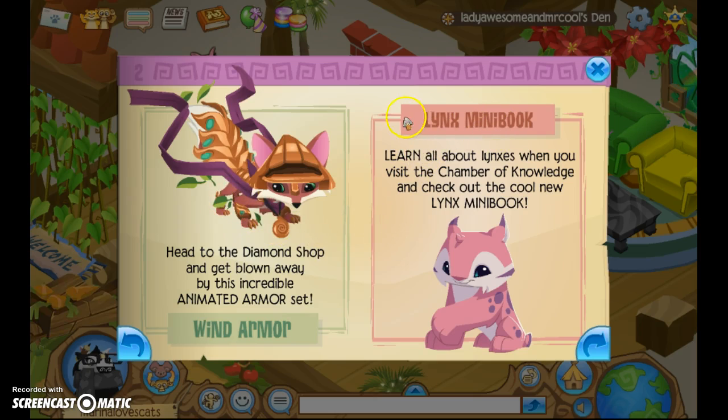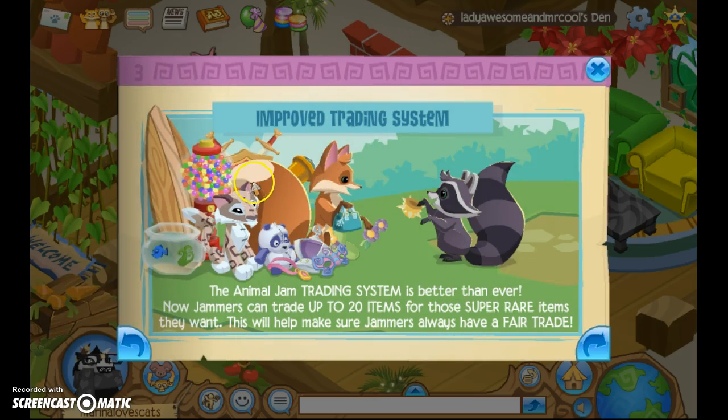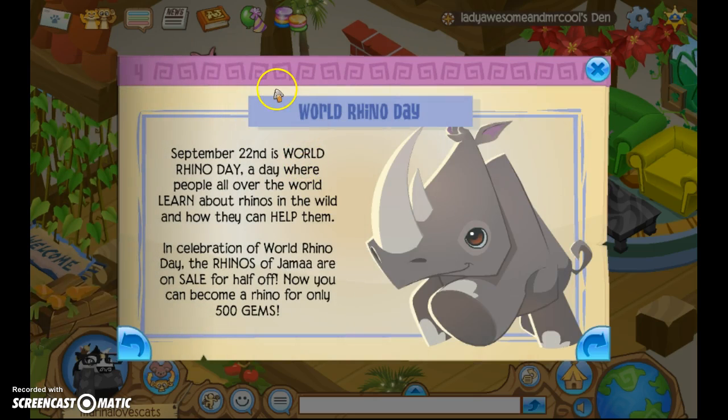They have a lynx mini book. This is the one I was talking about — one of these lucky people will be able to demonstrate what it looks like when trading and when getting a trade. The Animal Jam trading system is better than ever now. Jammers cannot trade up to 20 items for those super rare items — use the trading wristband for all this stuff.